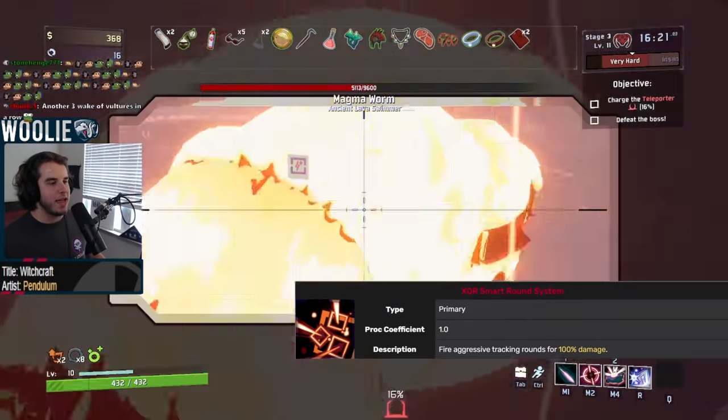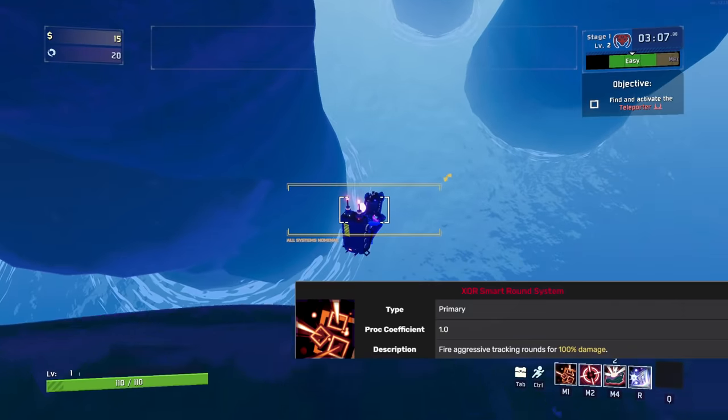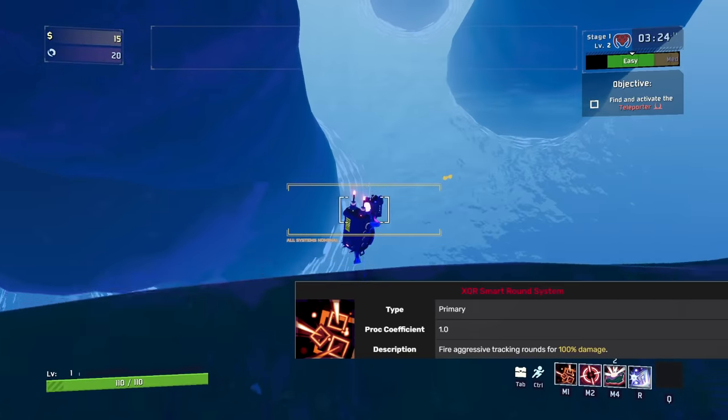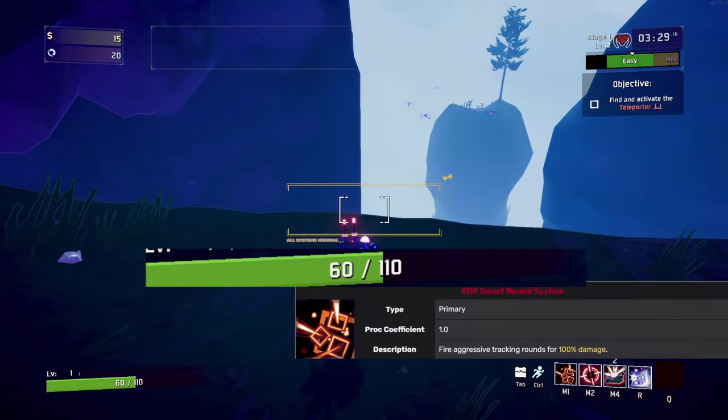Given enough attack speed, you can quite literally fly. But even without giga attack speed, this ability comes in handy by slowing your vertical momentum during a fall or prolonging your horizontal momentum during a mine jump. I'll go over exactly what that all means once we get to the general tips section.